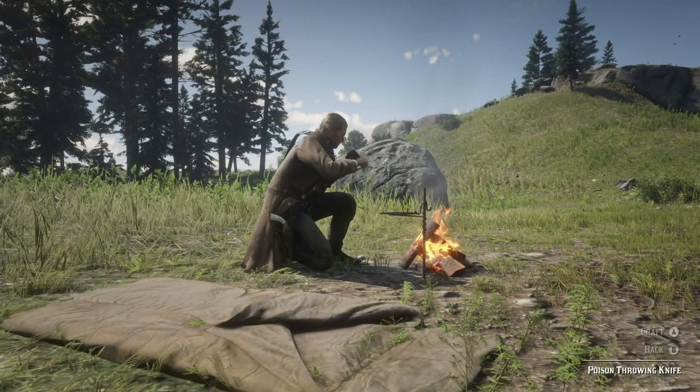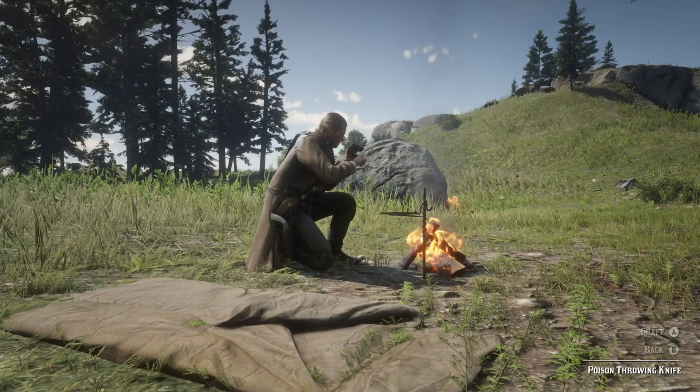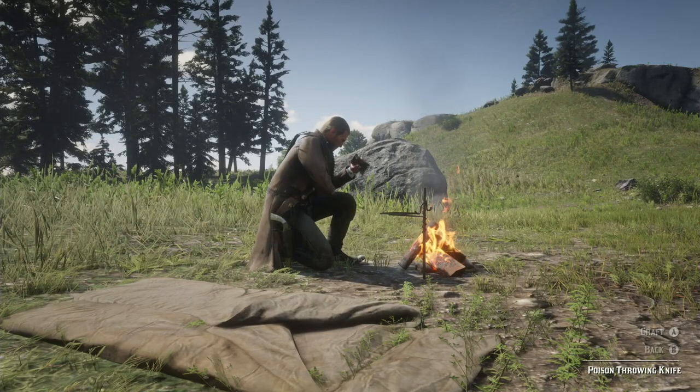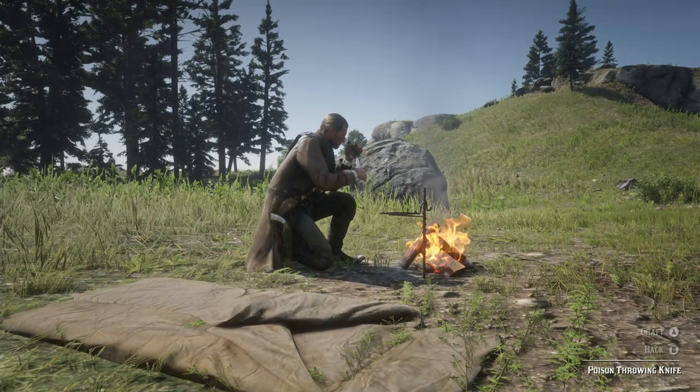All Arthur does is take six regular throwing knives, wipe them down with Oleander Sage, and now they're poisoned. I could have done arrows but I didn't have any feathers, so I just did the poison throwing knives.